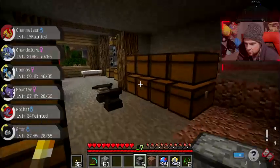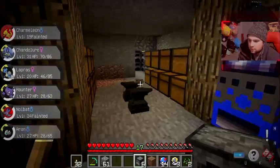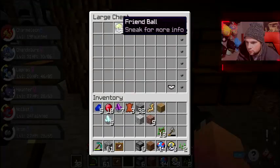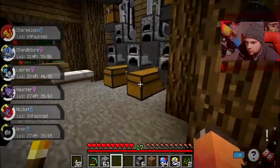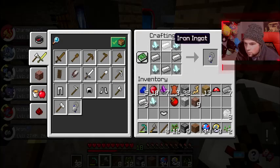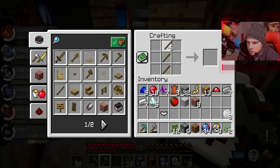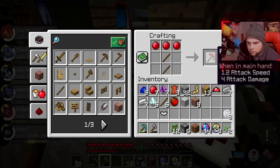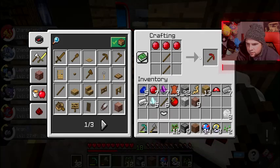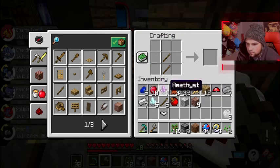We got that stuff going. God damn it Bobby — there we go! Look at that, Pokéballs. I need to make a red one just because. What is this? I want to make the lure because I don't know what it does. It'll make a ruby pickaxe — one point two five damage, one point two speed. We're not doing that.